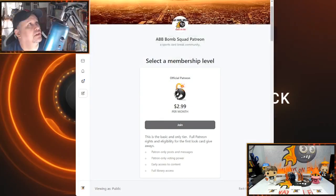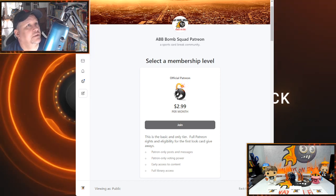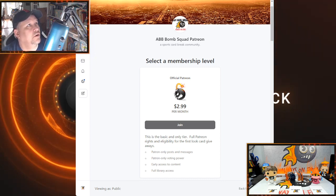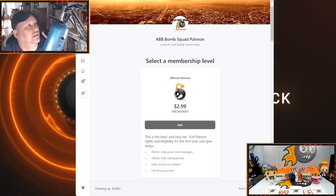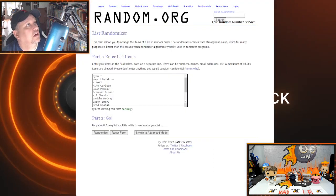We do have a Patreon group and we need to pick someone out for that mem card. Head on over to the random screen — ABB's Bomb Squad Patreon, $2.99 a month, and you get special access to various things. We presently have a good number of members but you're always welcome to join. We do this twice a month where we give away a box — this box is around $50, so it's easily covered by what you pay in one year, if not more. You make your money back.